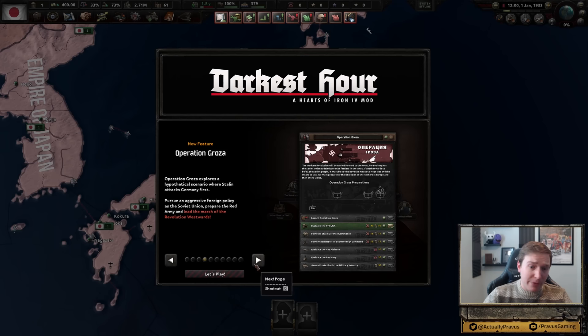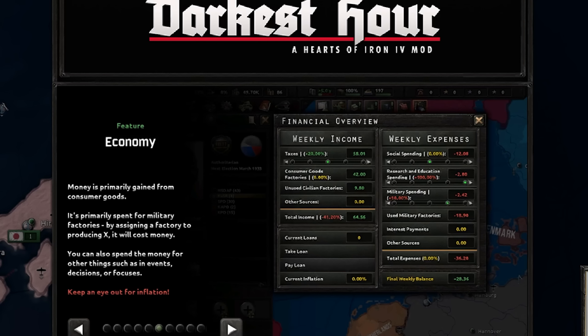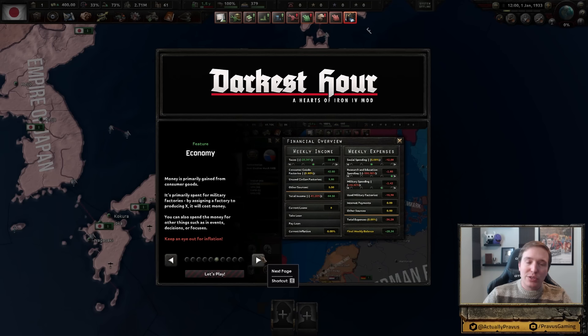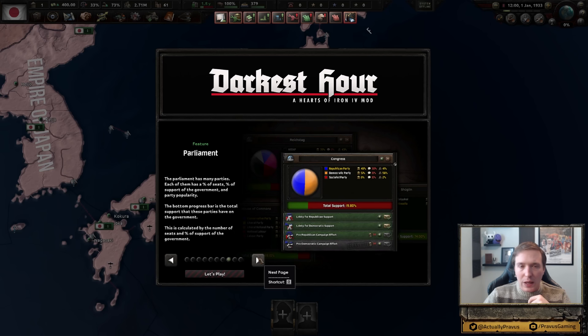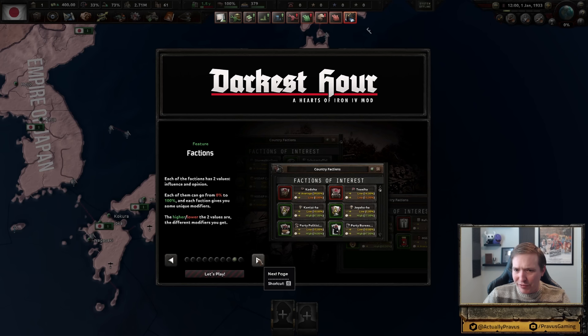For example, there's an alternative history path where the Soviets attacked Germany first. Something more relevant for us though is the economy: money gained through consumer goods primarily, spent for military factories, and by assigning a factory to producing something, it costs money. So you actually have to maintain the financial economy of your country — you can't just swap everything over to military factories. There's also supposed to be a Great Depression mechanic, and percentage of unemployment apparently matters. Also a revamped parliamentary system where actual parties are at work with each other.